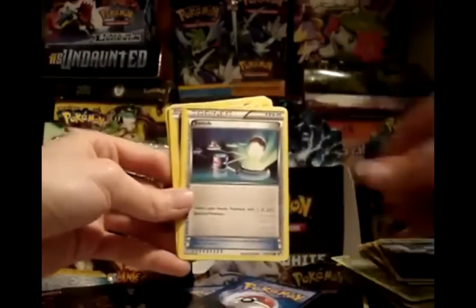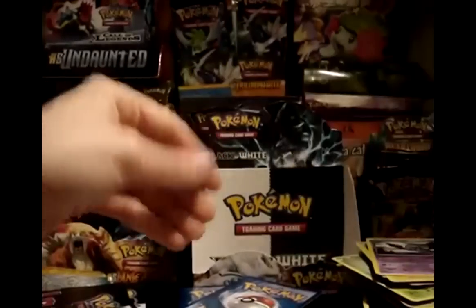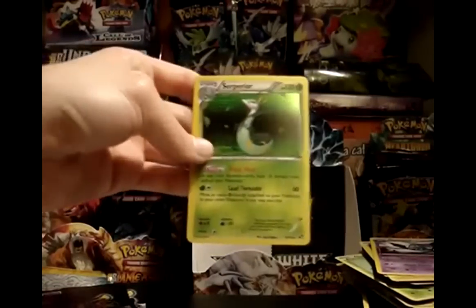Last pack: Oshawott, Purloin, Switch, Patrat, Joltik, Pokédex, Swoobat, and Energy Retrieval. My reverse is a Snivy. My rare — not the Pikachu, but the Serperior with the Ability. Great end to the box.